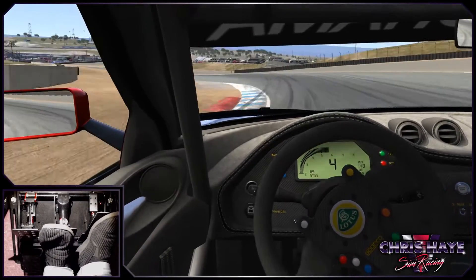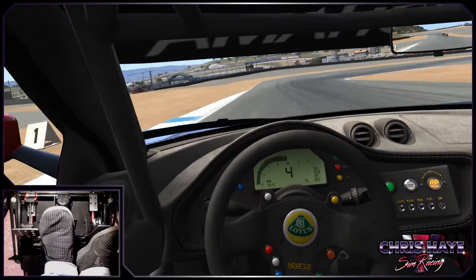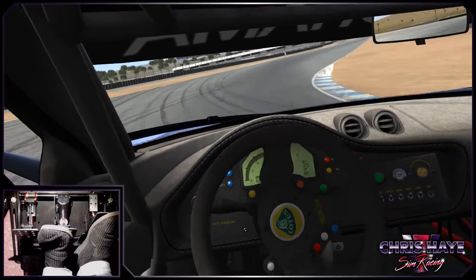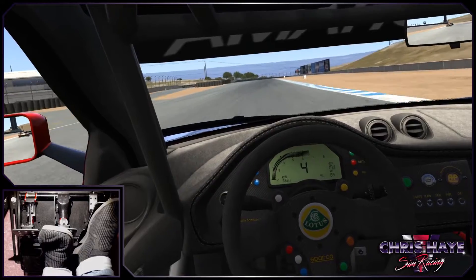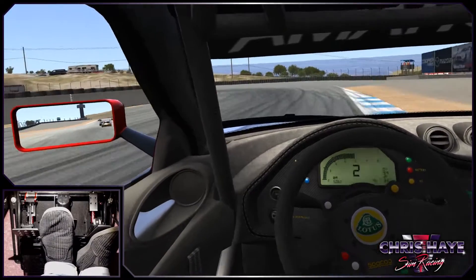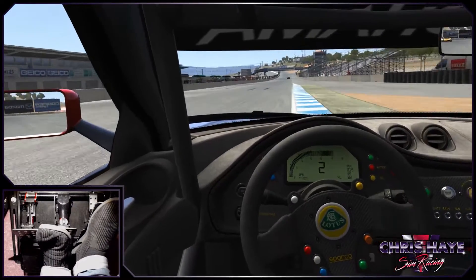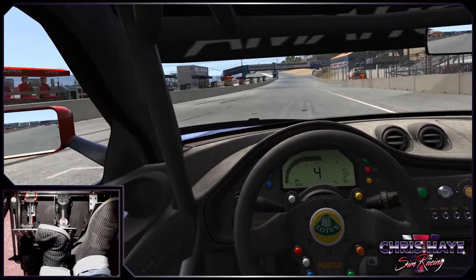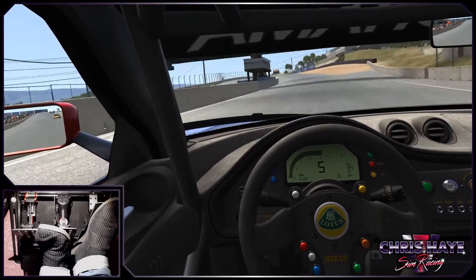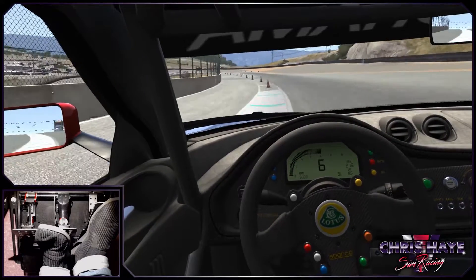Some of the RaceRoom tracks do feel quite different and I know they don't really laser scan tracks. Whereas Assetto Corsa is a blend — I think some of the tracks are laser scanned, others not. Generally I don't see too much of a difference between the iRacing and Assetto Corsa tracks most of the time, but in this case there's almost none. Looks and feels great — I'm really glad they brought it in.